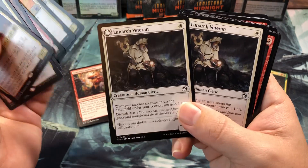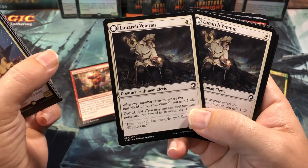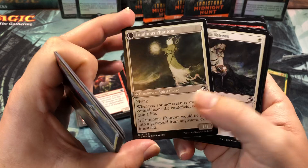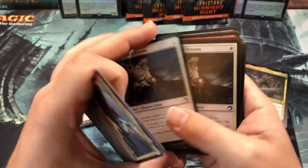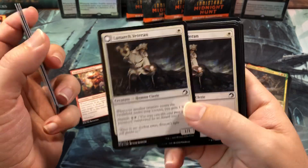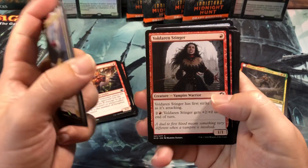I got two of the Lunarch Veterans. I love these guys. A one-drop 1-1 that whenever another creature comes onto the battlefield under your control, you gain a life. But with the Disturb, after it dies you get to recast it as a flying 1-1 that whenever a creature leaves the battlefield, you gain a life. Just so much value on a 1-drop.